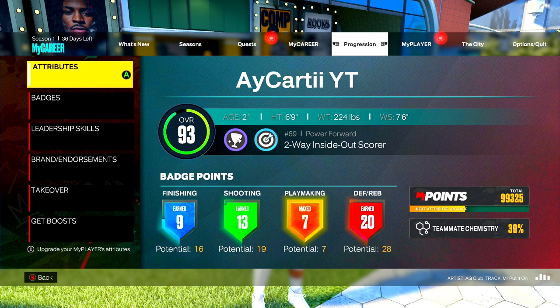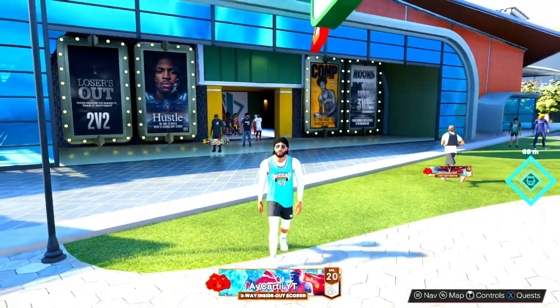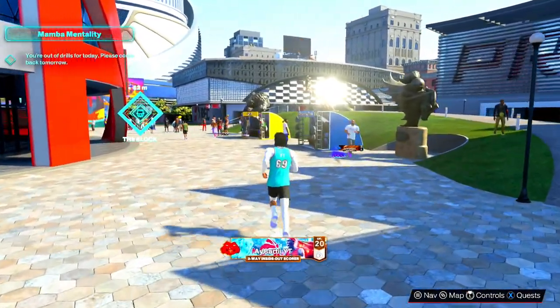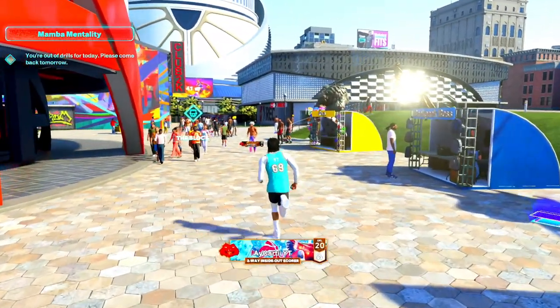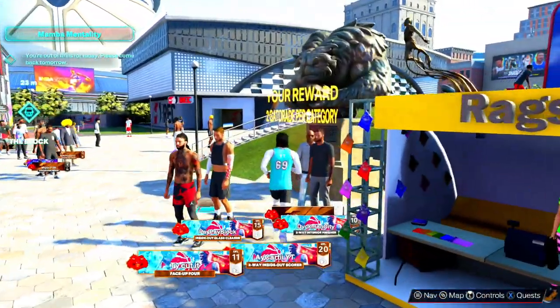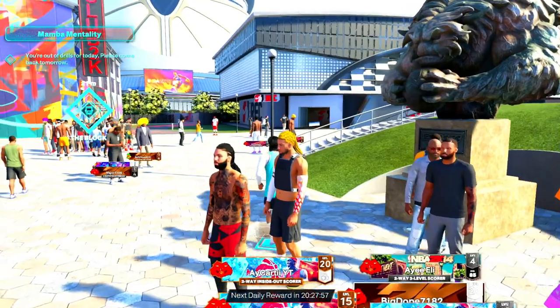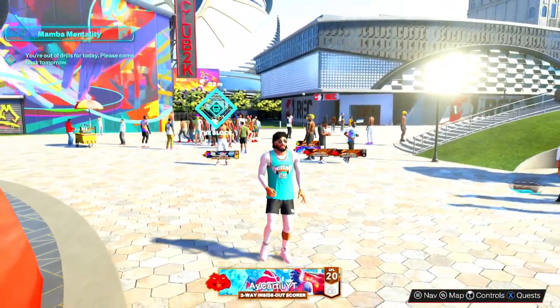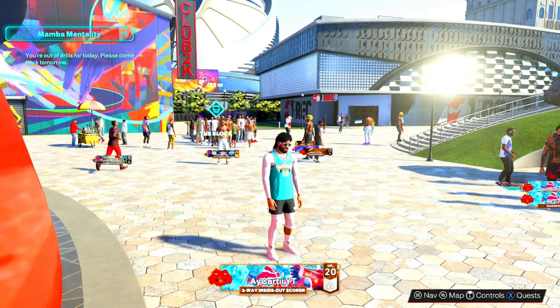I'd recommend spinning your wheel and checking locker codes on the daily 2K post for double rep locker codes. You will get double rep from spinning your wheel, so always spin it daily. I already spun mine today — next daily reward is in 20 hours. That's everything you need to know about how to get your rep fast and level up fast in this game.